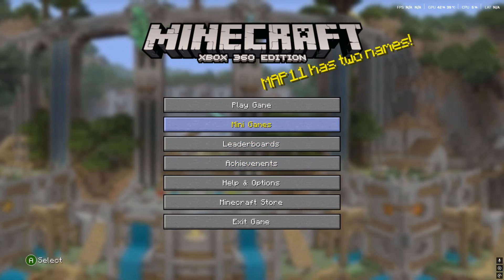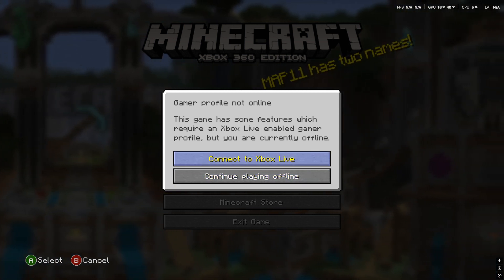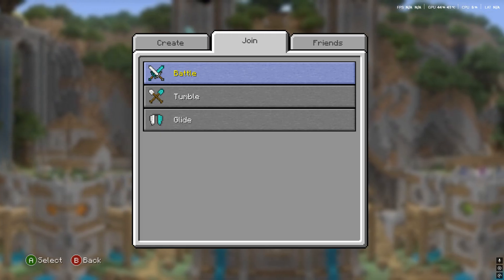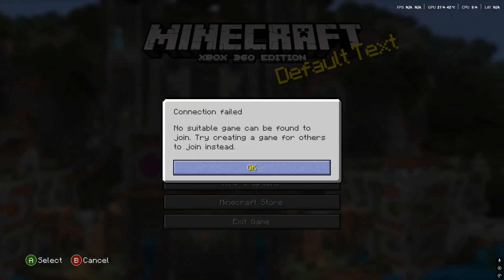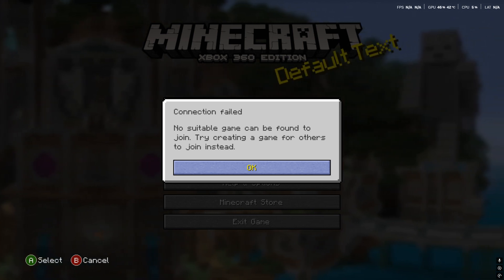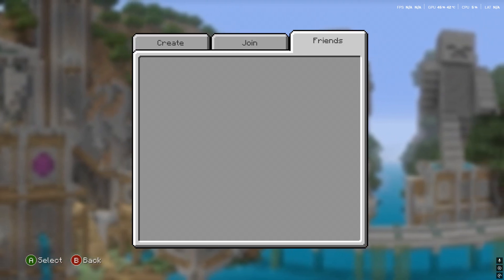Once you're in, you can go play an online game — it'll ask you to sign into Xbox Live. If you want to play with friends online and you're not doing split screen, go ahead and do Connect to Xbox Live, then choose your profile. Click OK and you should be able to join a mini game. If it says connection failed, no suitable game can be found, that's because nobody is online on the Xenia servers. However, if you have a friend online doing the same thing, you can create a lobby and they should be able to join you if you add them.